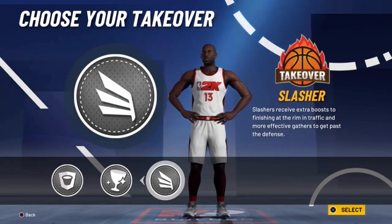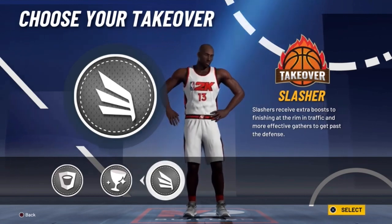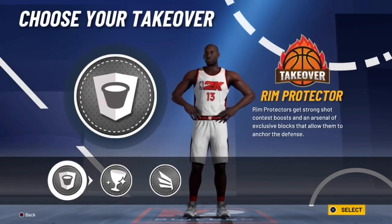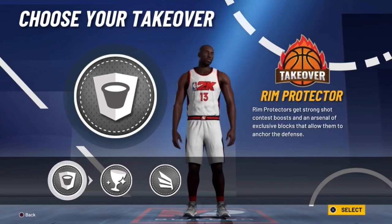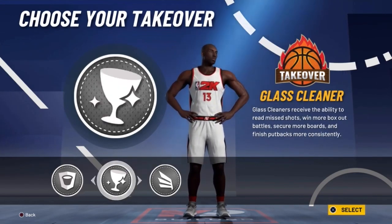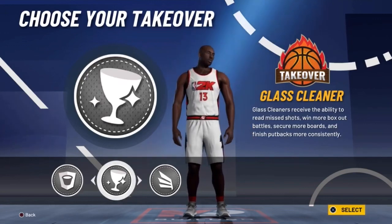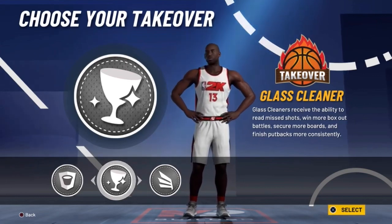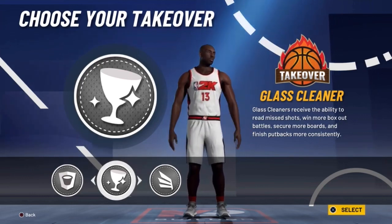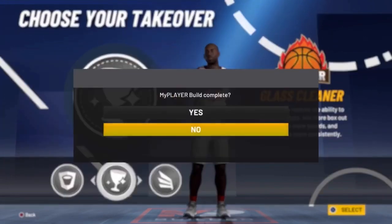This is where I told you guys I messed up: you can choose a slasher or glass cleaning takeover. I chose glass cleaning because I thought rebounding would be very important at a lower overall. But in the gameplay, I had 34 rebounds and barely even used my takeover for that. So when the full game comes out, I'm going to make my guy a little lighter to get my slasher takeover — that's what I'll go with. I'll show you guys the full build then.